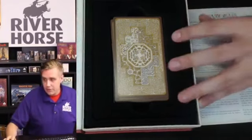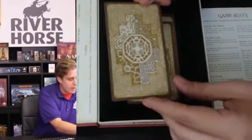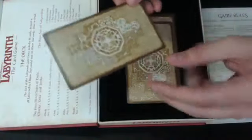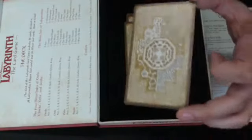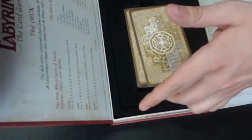The backs of every card have this amazing labyrinth pattern. I have actually worked out that there is a way through this labyrinth, so when you get your copy you can pull out the biros and start working it out. There are 80 cards in this box, which means if you did want to solve the map, you get 80 tries.